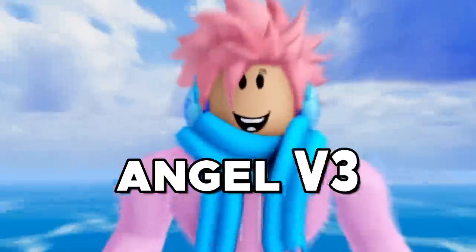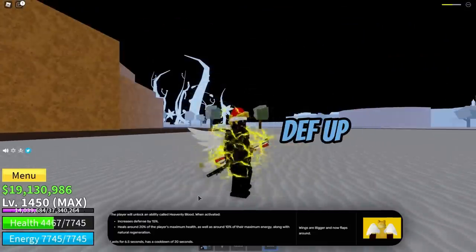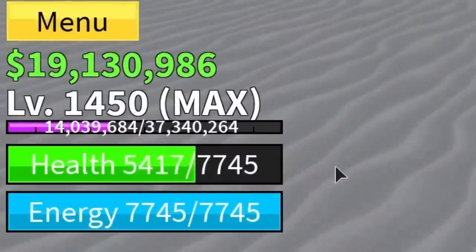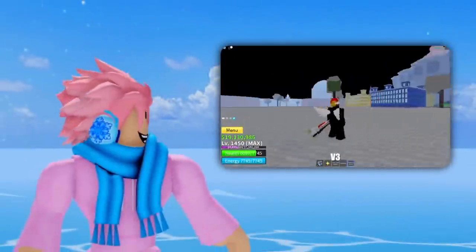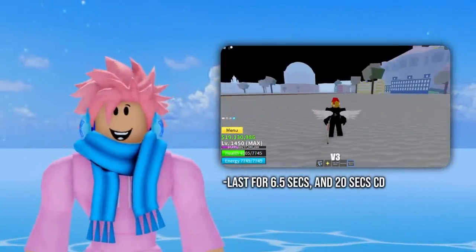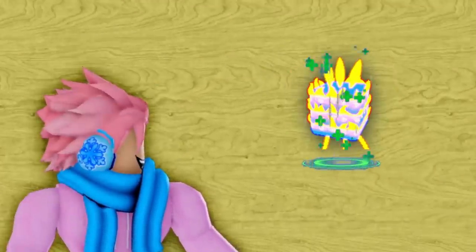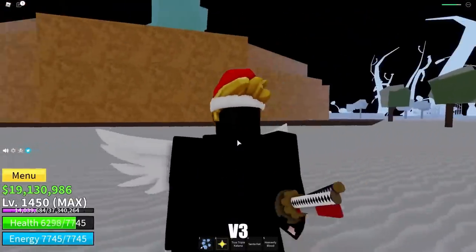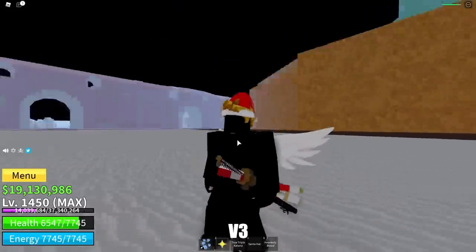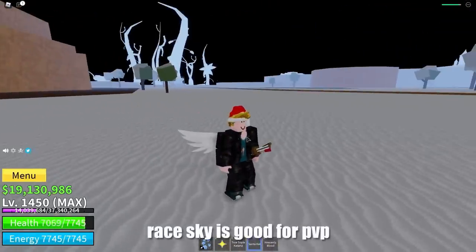Moving on to the Angel Race — the V3 ability is called Heavenly Blood. It buffs defense by 15%, heals 20% of maximum health, gives a 10% maximum energy increase, and a 10% natural regeneration increase. It lasts 6.5 seconds with a 20-second cooldown. Combined with the Phoenix Fruit's healing ability, it can make you nearly unstoppable. It's especially good for sky camping in PvP to regen health, though it's less useful against NPCs since you don't take much damage from them.